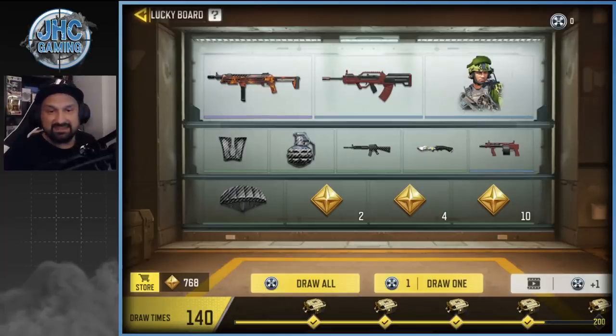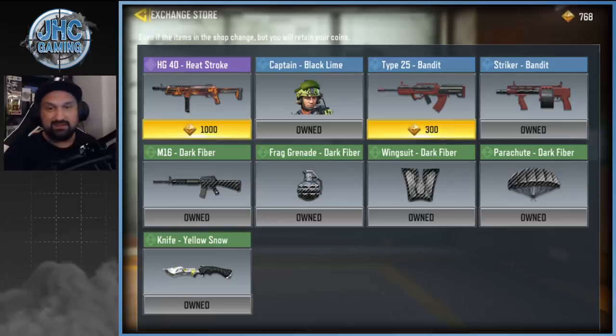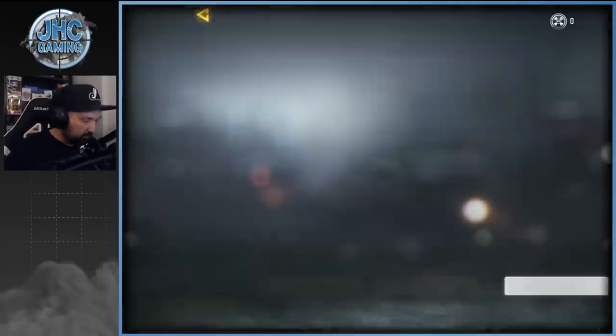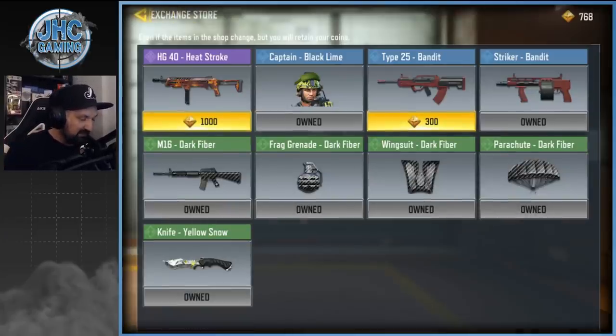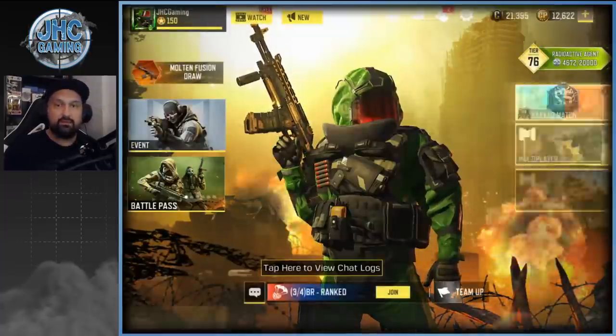768 total — you can see here I got everything now except two items: the Bandit Type 25 Heat Stroke and the HG40. We're gonna keep opening till the end. We might get the Type 25, and we'll probably have more than a thousand to buy the HG40 at the end if we didn't get it, so it's not looking too bad.